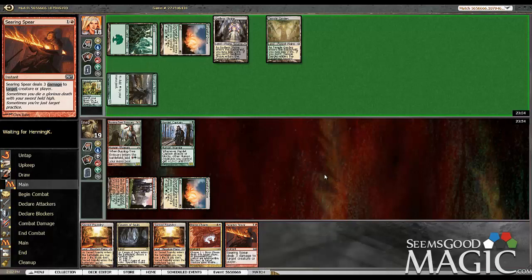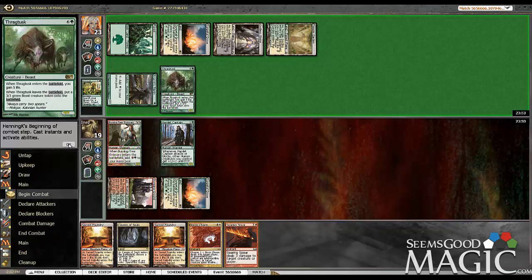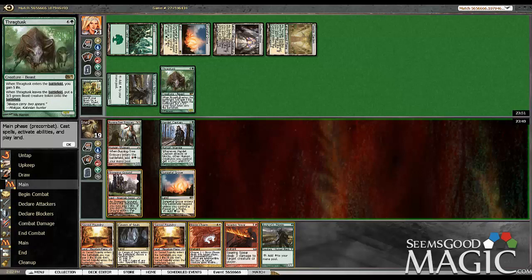Looks like probably a Thragtusk. Yes, siree. So I think what our plan is going to be now — he has three cards remaining in his hand. What we're going to do is attack, and whatever he blocks, we're just going to Searing Spear the Thragtusk and get in for a little bit of damage. We'll also get an Avacyn's Pilgrim online, and hopefully find a Mayor or another Hamlet Captain.